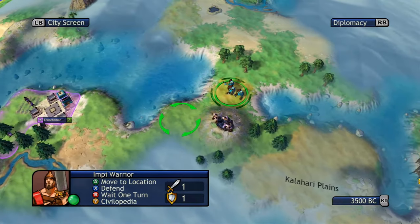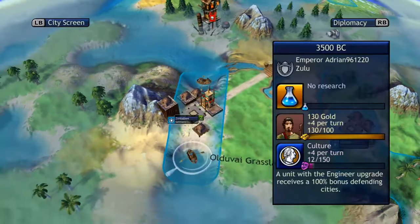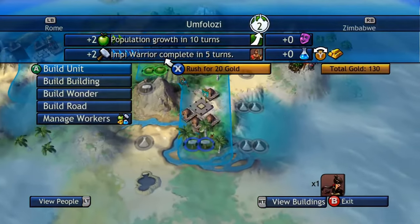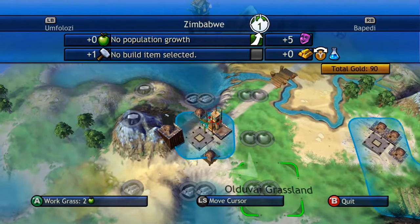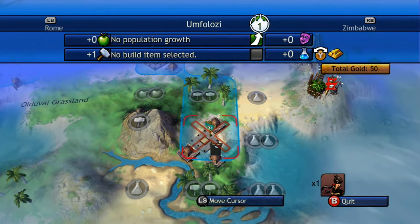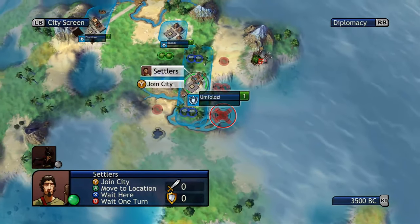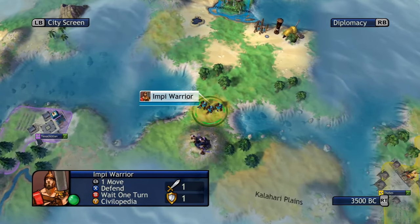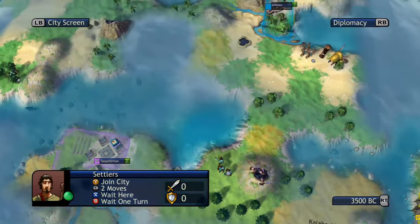Can he sneak that warrior into the capital? I guess we'll find out — that would be nice. At this point it branches west and east: Thebes to the east and the capital to the west. I'm not sure how he's going to do that, that's going to be tricky. He accepts another natural wonder, that'll help. He must do this with a network of roads but even then I feel like it's going to be very difficult.